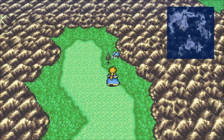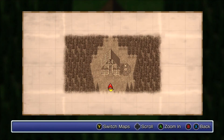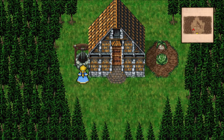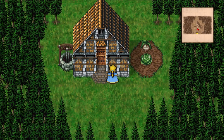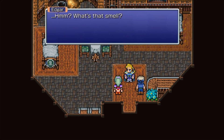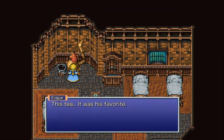Anyway, let's head to this place over here — Duncan's cabin. One item to get here, let's go inside. What's that smell? There's the one item — this tea. It was his favorite.